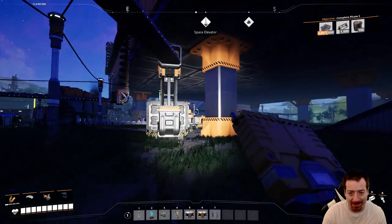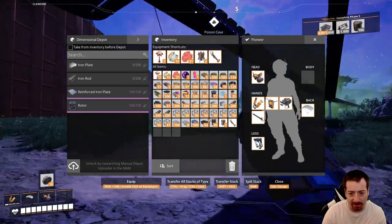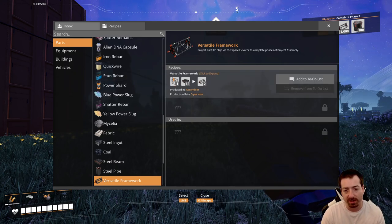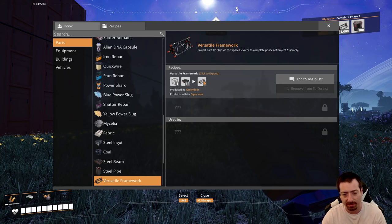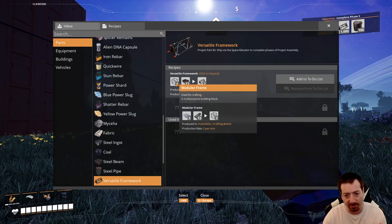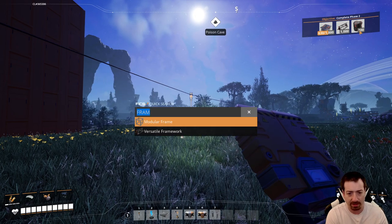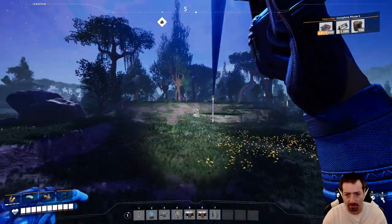I was just about to put my modular frames into the awesome sink, but I'm going to hold on to these because the versatile framework uses one for every two. All I need is 500 modular frames — I don't want to automate those since this is only a one-time cost. I might need to automate a huge number later, but I'd rather do that when I know the amount I need for the next stage. I need 6,000 steel beams for this — that's a lot of steel beams.